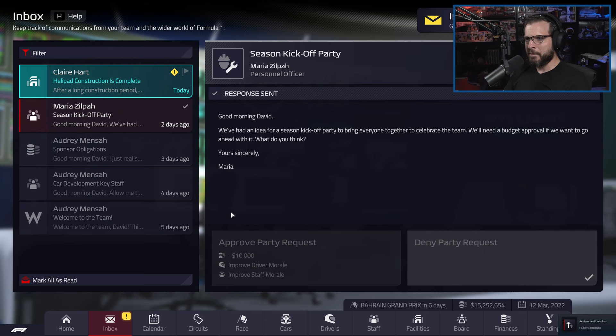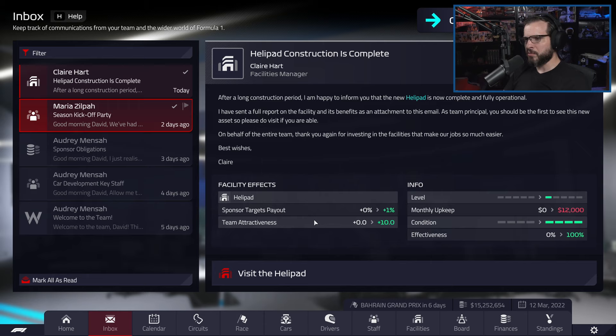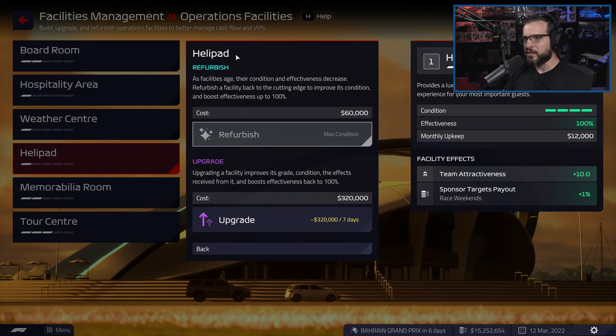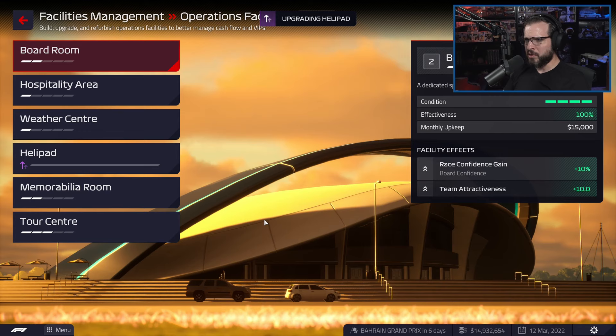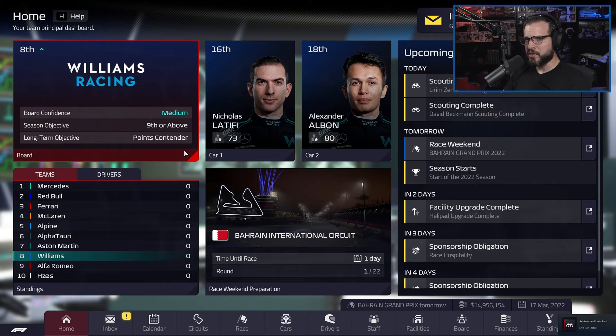Let's continue — construction complete on the helipad. That is awesome! We do have a little monthly upkeep, but we're going to start getting more payout from sponsors and our team attractiveness, which was zero, is now 10. I want to get this maxed out as quickly as possible. Another thing different from Motorsport Manager is this refurbishment concept — the condition of buildings deteriorates over time and we have to refurbish them to keep them in shape, which is an extra expense. We're going to keep pushing the helipad as high as it can go.